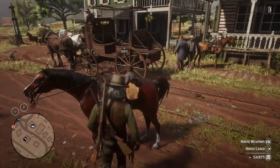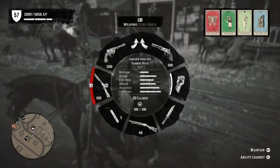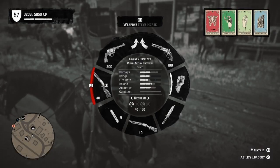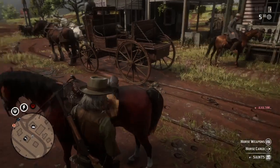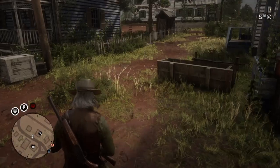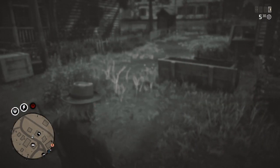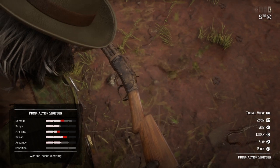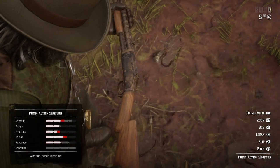So I'm going to show you how to clean it for free. I'll equip a dirty one — the pump action. See the condition right at the bottom, that's at zero. So we're going to pull that one out. Hover over it and tap R3, and then this will maintain it. See the damage, fire rate and reload.